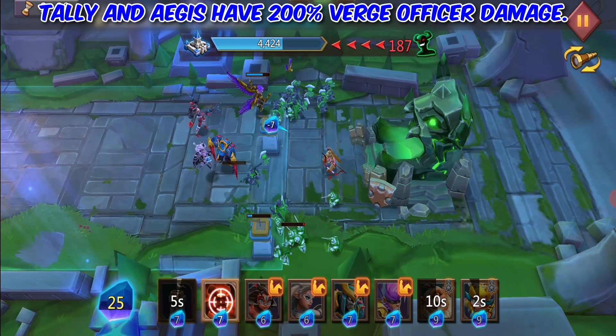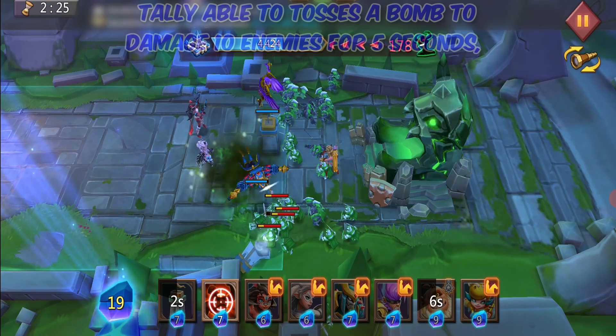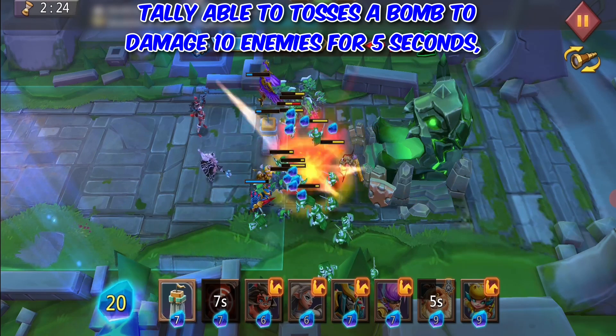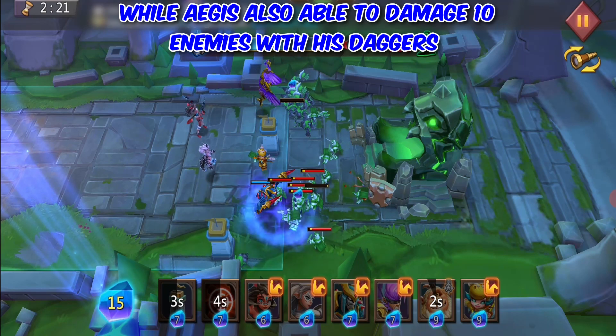Tally and Aegis both have 200% Verge Officer Damage. Tally is able to toss a bomb to damage 10 enemies for 5 seconds, while Aegis is also able to damage 10 enemies with his Daggers.